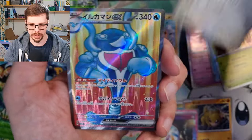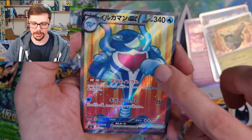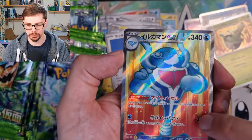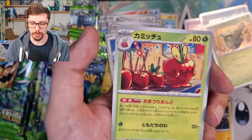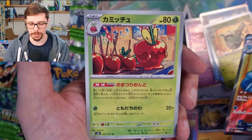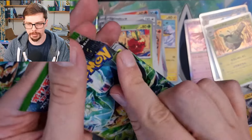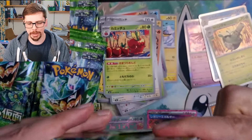Can't see — we get the full art Palafin here, which has the nice Hero ability. I'm not 100% sure what's going on with the background on this but it does pop — it does look quite nice. And then we get the actual Dipplin normal card.